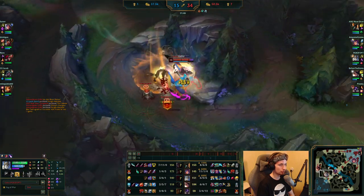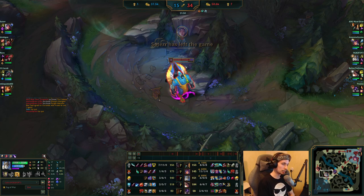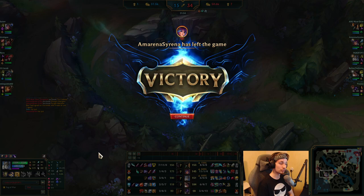Even when the enemy team tries to fight for this, Galio could just press R. This is pretty much how you play Galio. Also, don't forget — I'm streaming like six times a week, so if you want to see challenger games from me, don't forget to check out my stream. There will be a link in the description. But anyways, thank you for watching today and I'll catch you guys next time. Peace.